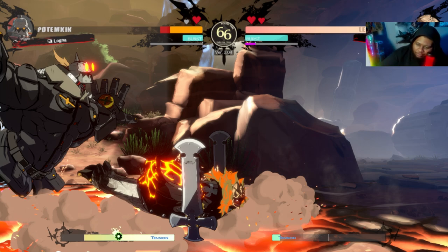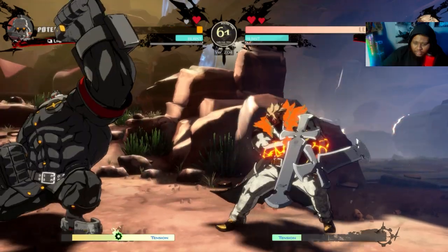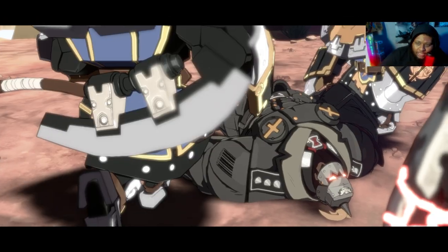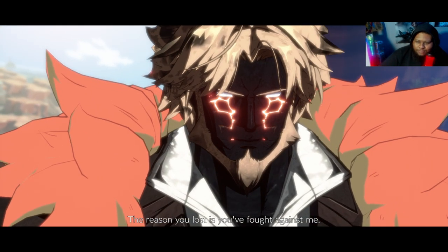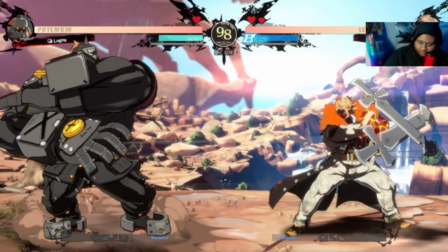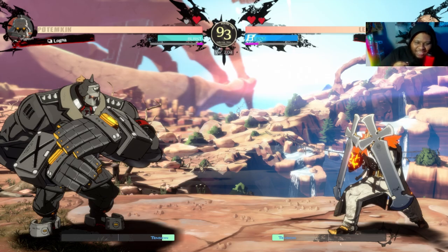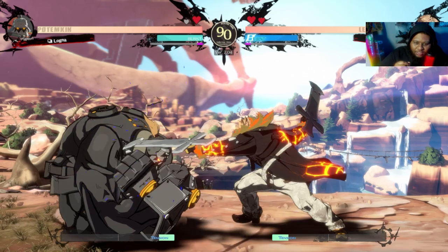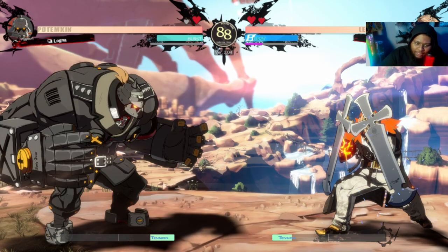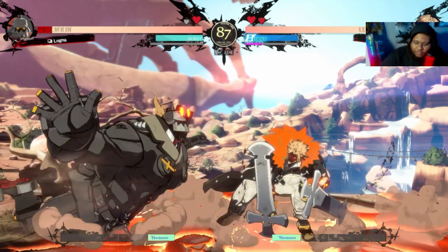Using 2D to hop over Slide Head can potentially get you a heavy projectile out and go for potential mixes. Here's another example — I was actually fishing for the Slide Head. I dashed up thinking he'd do it, he didn't, but I gained space back. He did 5H again, I dashed up, he did Slide Head — that's when I popped off the 2D. That's the end of the video. If you have any comments or questions, let me know and I'll see you next time.